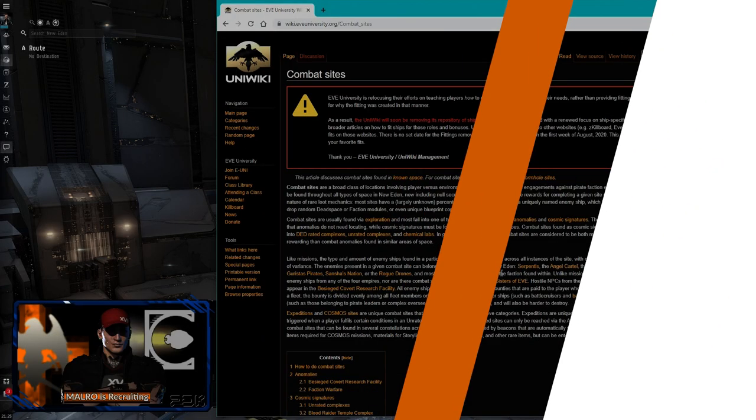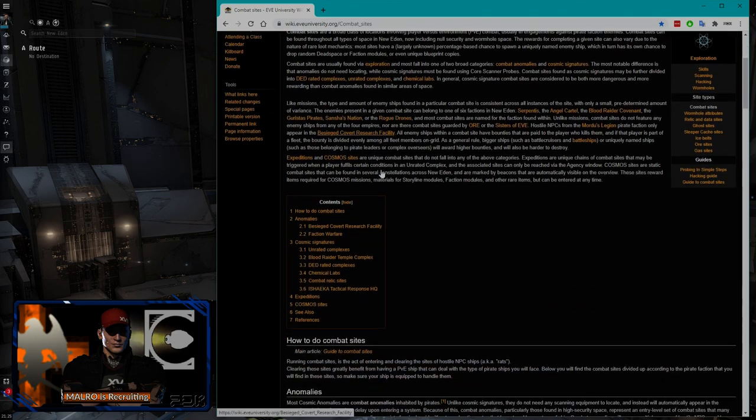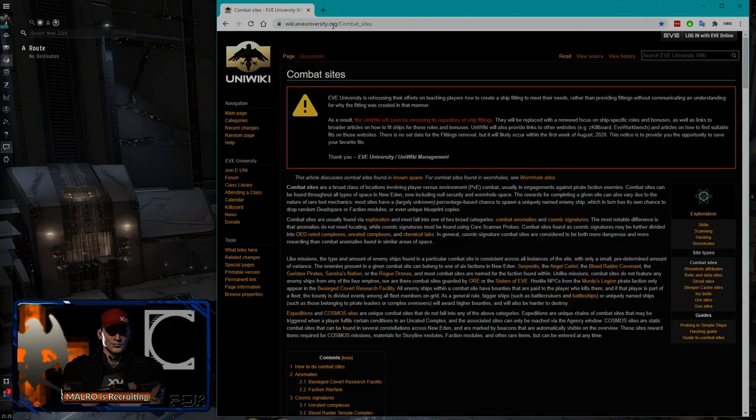Now we're going to show what we're actually doing. This is the EVE University site — wiki.eveuniversity.org — all the information you could want. This is where I get most of my information. For me right now this is an alternative to running missions. From career agents you could go into level one missions, then level two, upgrade to a destroyer or cruiser. You kind of want to be in a cruiser by level twos, battlecruiser for level threes, then grind into a battleship for level fours. I'm going to run combat sites as an alternative to missions.